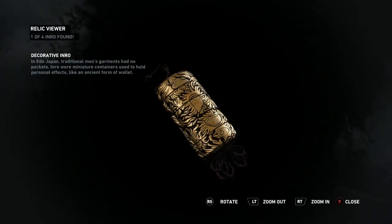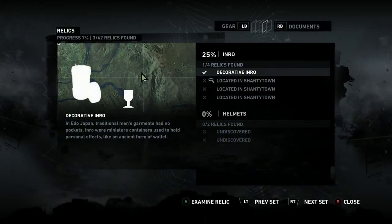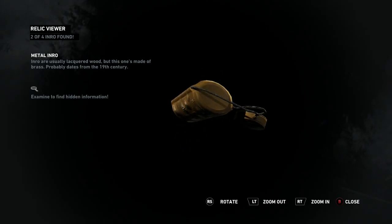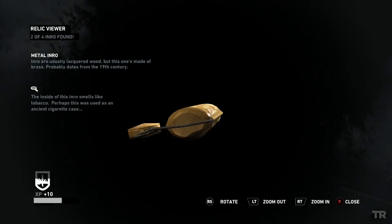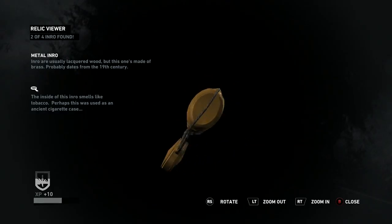In Edo Japan, traditional men's garments had no pockets. Inro were miniature containers used to hold personal effects, like an ancient form of wallet. Inro are usually lacquered wood, but this one's made of brass — probably dates from the 19th century. The inside of this inro smells like tobacco; perhaps this was used as an ancient cigarette case.